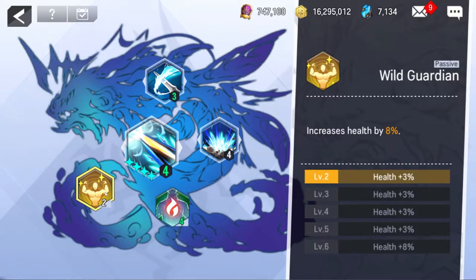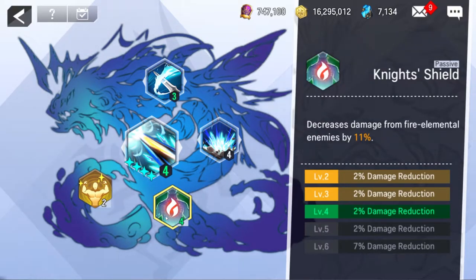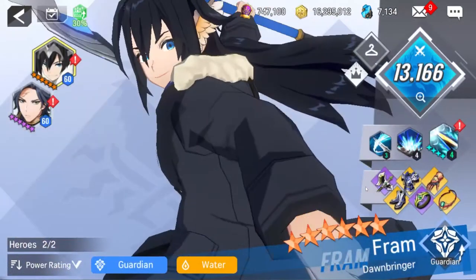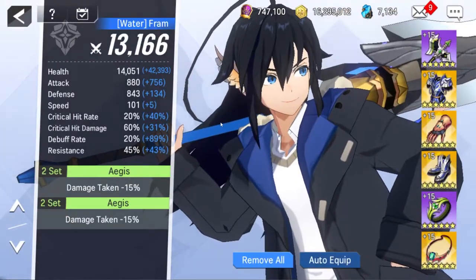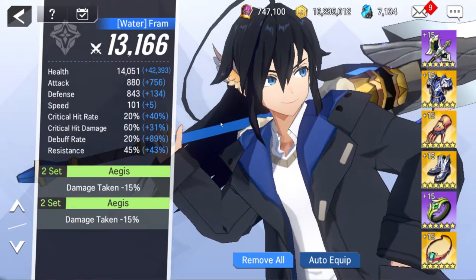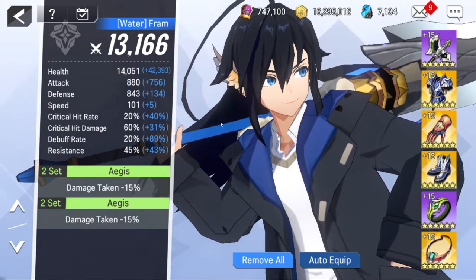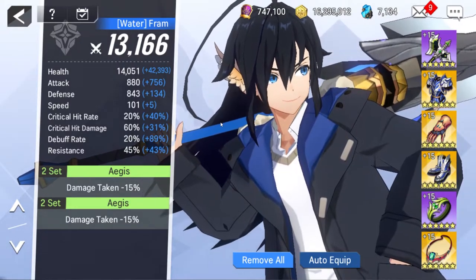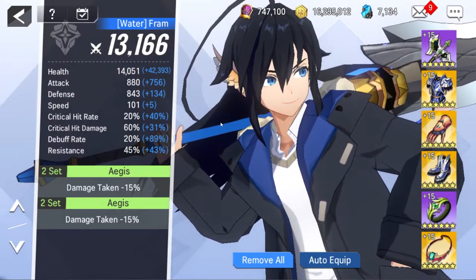For her passives, she has a health passive and a fire damage reduction passive, so fire enemies will do basically nothing to her. She has one of the highest base health pools in the game — either the highest or second highest. Her attack and defense are a little on the low side even at A2, but her health is very easy to leverage to high numbers.